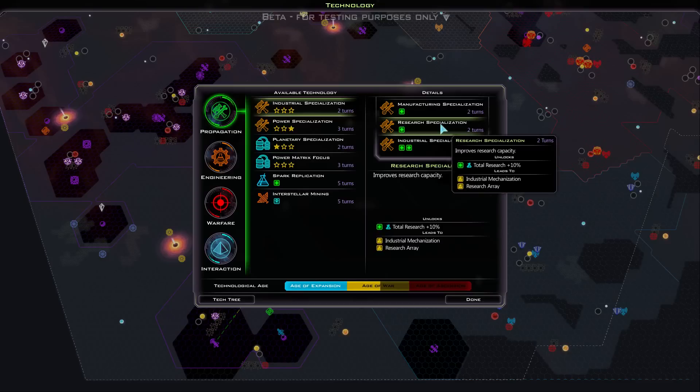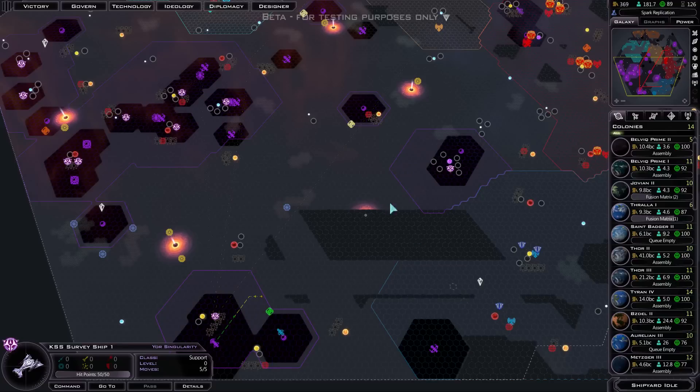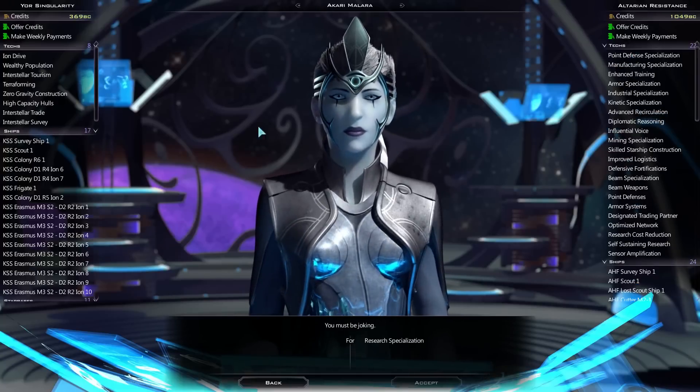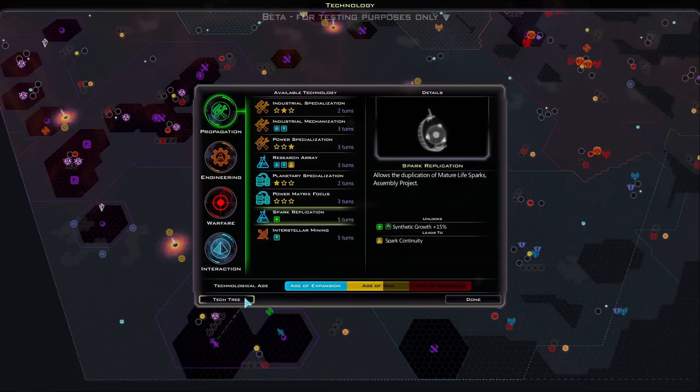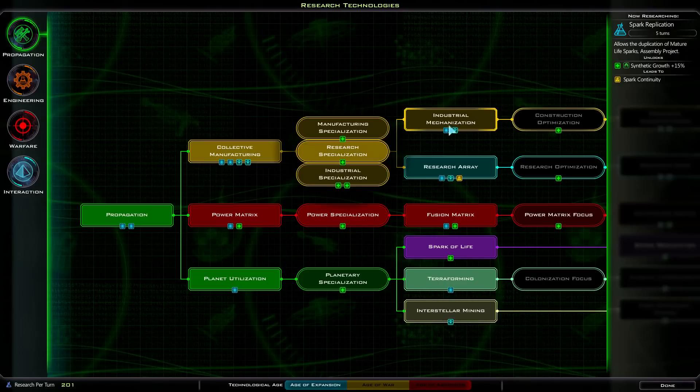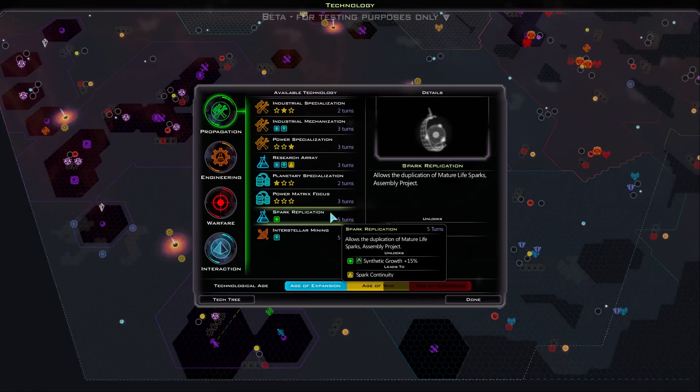I meant to buy that, didn't I? So let's talk to the Altarians. I believe it's the same one - I'm not 100% sure though. Let's check. Yeah, okay. So I've got access to those now if I want them. Probably should get them sooner rather than later arguably. But for now I'll get that.